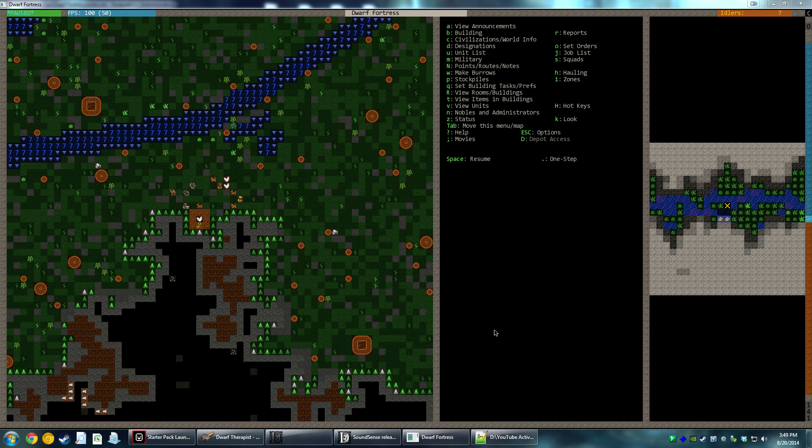So if you'd like to see how world generation worked out, you can go check out video number zero, which should be in the playlist right above this video. But let's just get started. We're playing as the Fortress of Guzrim Tar.